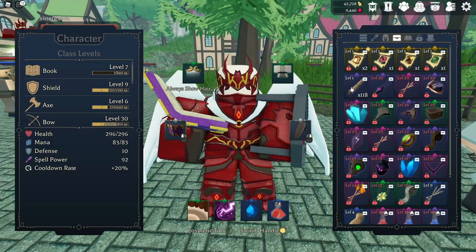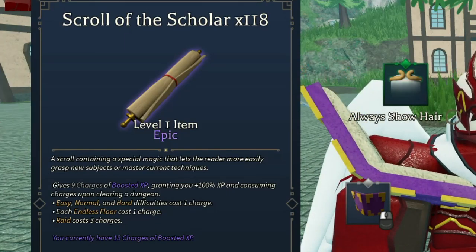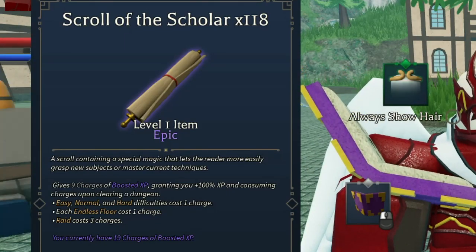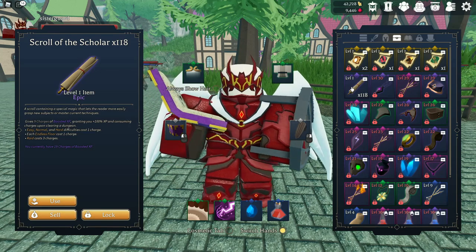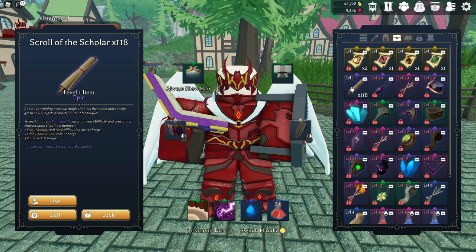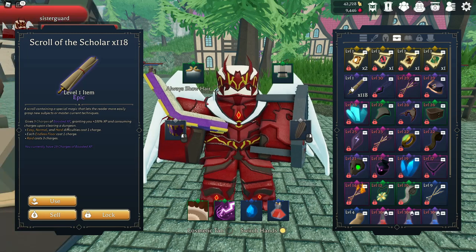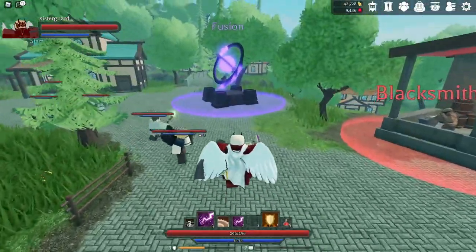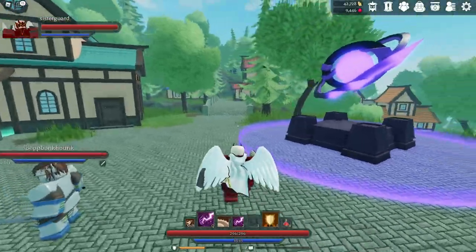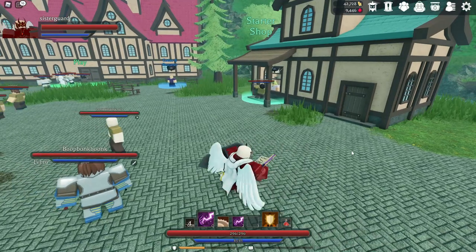The next thing that will also increase your XP is Scrolls of Scholar. These come in a variety of different forms — mythical, epic, and possibly lower tiers. What they do is give you a 100% increase to your XP in dungeons, including easy, medium, endless, and raids. You can get these if you played the beta, or from codes. I've done several videos on codes, and my last video on how to get A-gems had a bunch of codes as well.